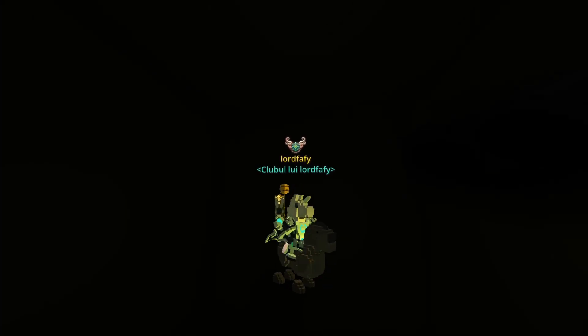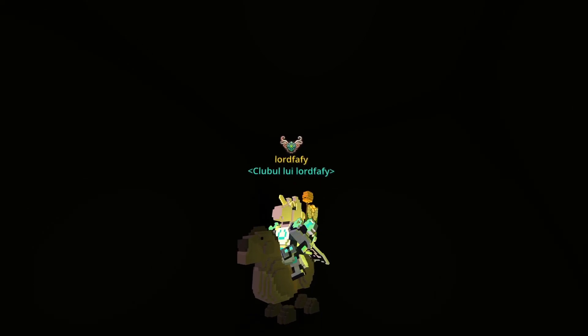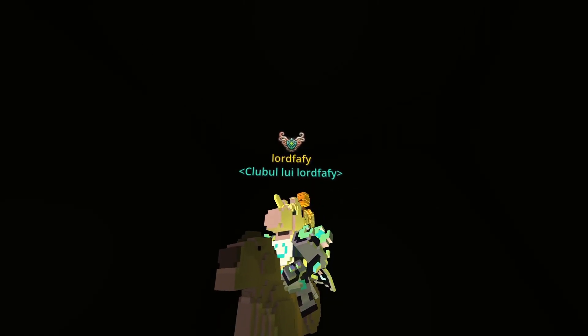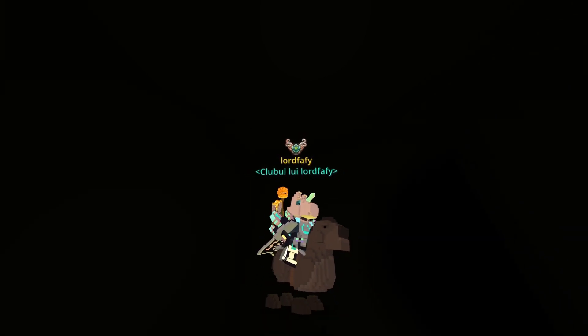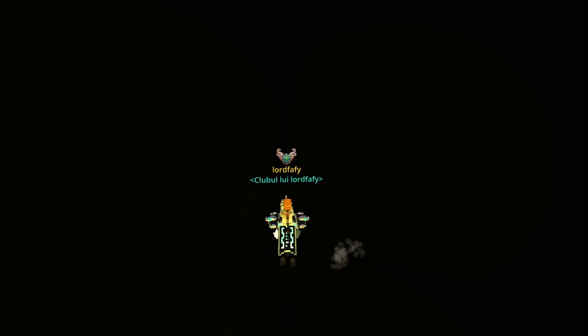This is what the mount looks like — this is Stormy, a brown horse with quite a square head and quite a mean look. Yeah, interesting. Well, at least it gives 50 mastery points.